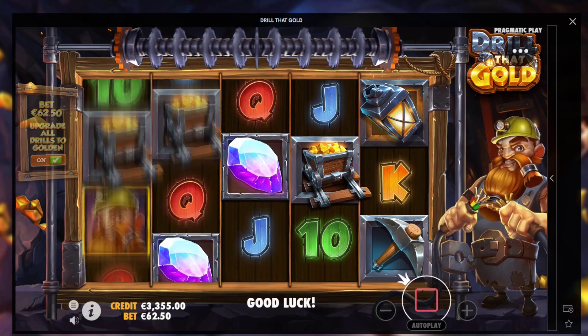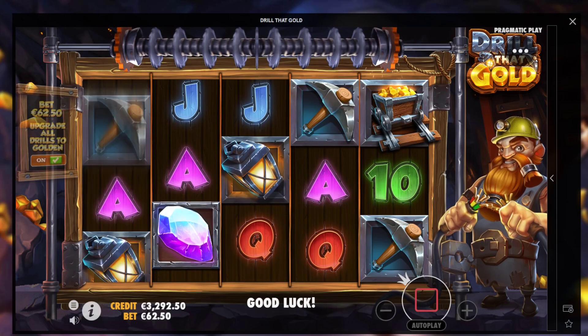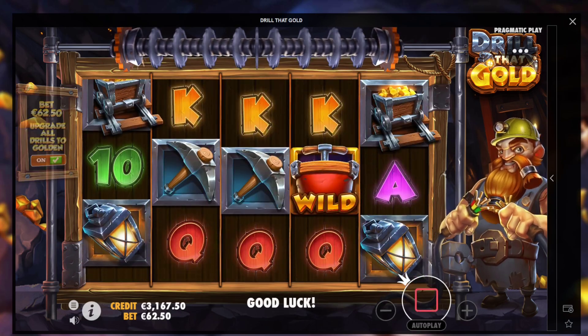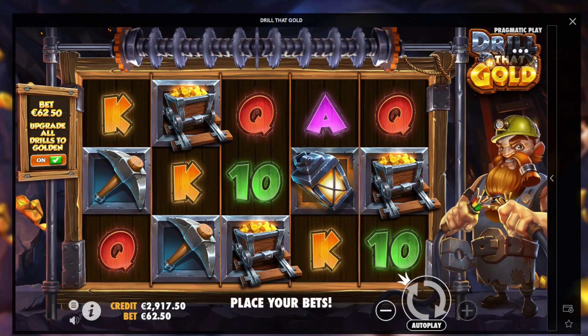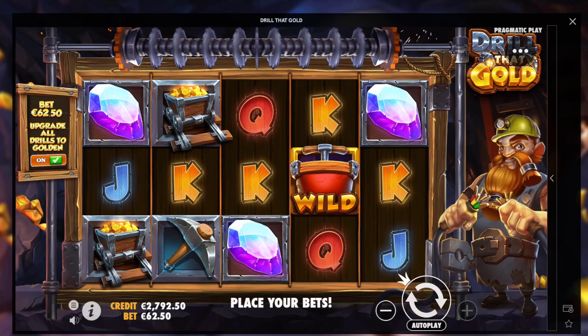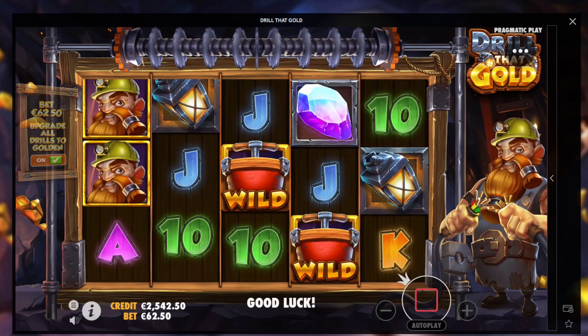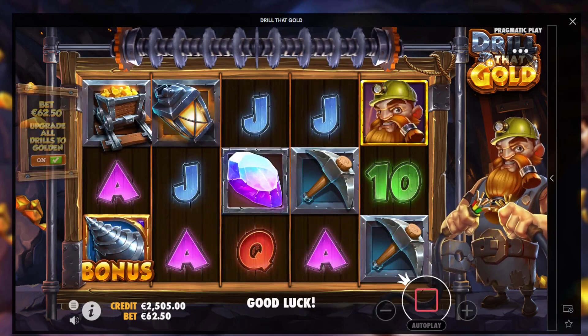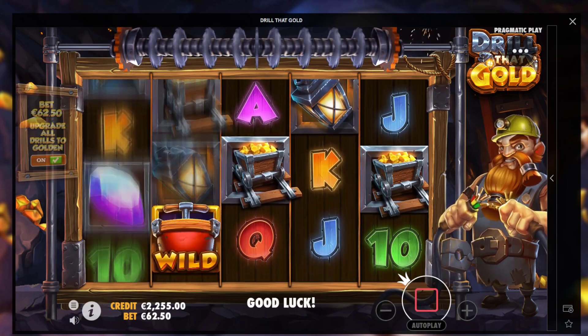This one is quite good — Drill That Gold by Pragmatic, a new one as well. I'm going to try to catch the bonus here on 62.50. Not super tough to land — I got it a couple of times on live stream. We just need three bonus symbols on any spot and then the bonus can pay with expanding wilds. Let's hope for the best. All the way down to 2.5, man. I should have stayed on Cleopatra. Ripperoni, damn.